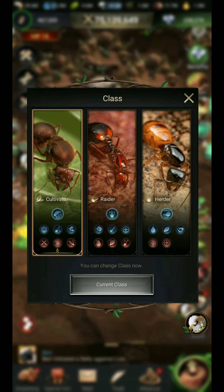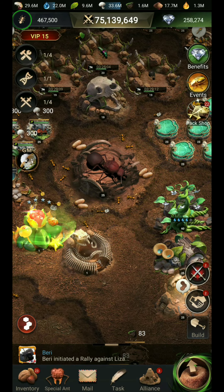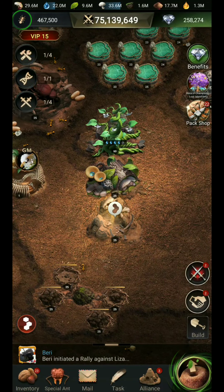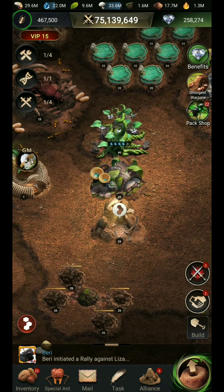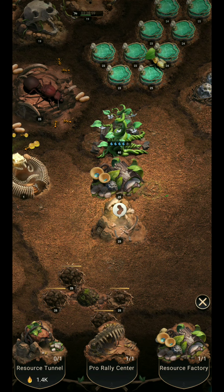After this, you have to choose the class type. Here you can see this class type — you have to choose Cultivator, because the Cultivator class gives you a unique building. You can see this unique building of the Cultivator class; it can largely increase resource production and efficiency, so it will increase your production and you will get some bonus resources.